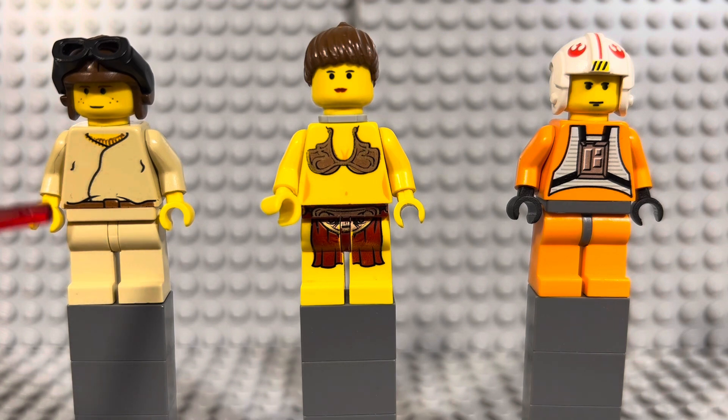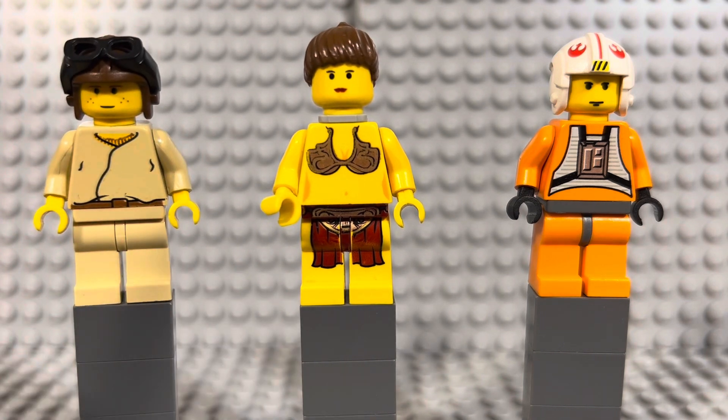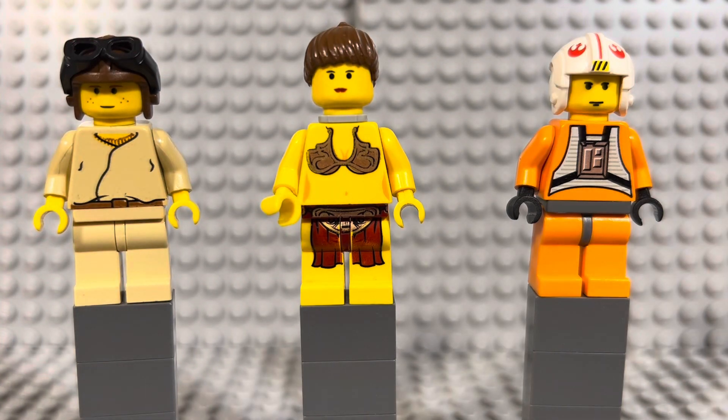On the far left we have Anakin Skywalker, who came out in 1999 in a few sets. This one is unique because he has a brown cap — the other variant had a light gray cap. He's got standard printing and long legs from the time, no alternate head. He goes for about two to three dollars on Bricklink.